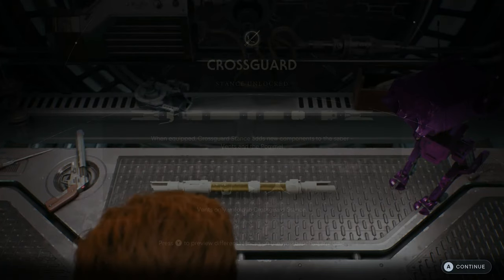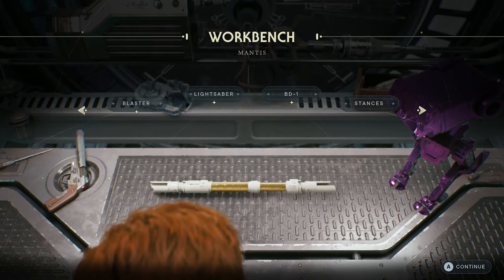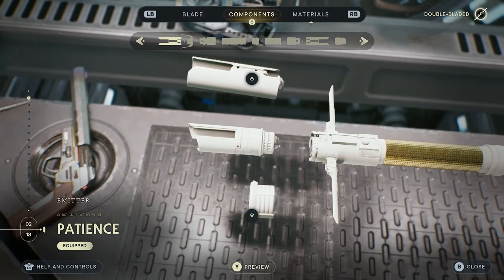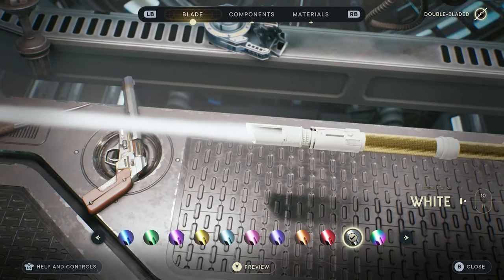Welcome back to Star Wars Jedi Survivor. In this video we are going through how you unlock the red lightsaber, because unlike Jedi Fallen Order, the red lightsaber is available at launch in Jedi Survivor.